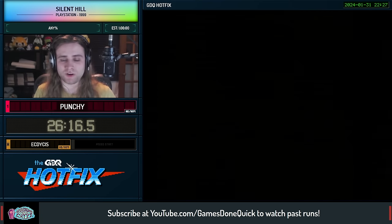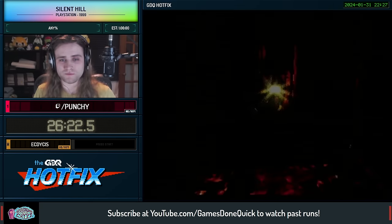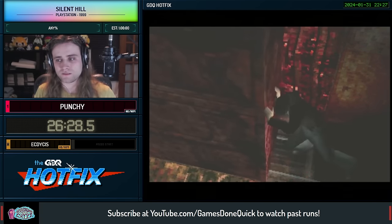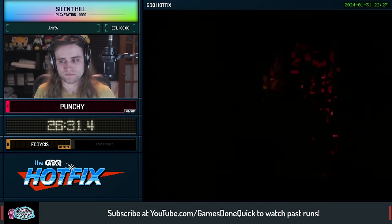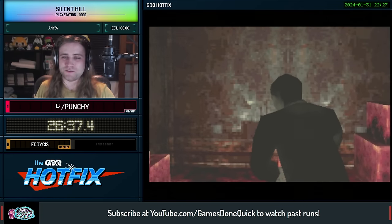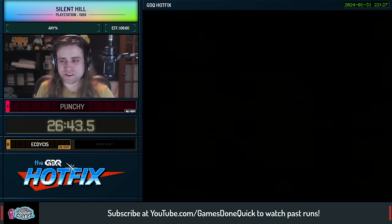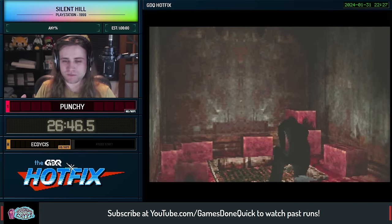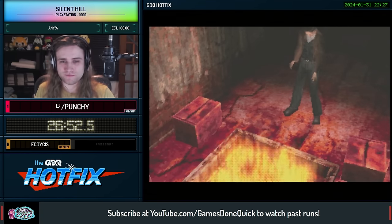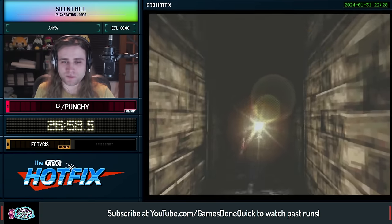That is actually a lot harder to execute properly than I think I just made it look. If you wait too late to start shooting, she'll grab you. If you start shooting too early and don't push her back far enough, you don't get through. It is very easy to get blocked by the nurse there and lose like 10 seconds, and 10 seconds is a lot of time in a Silent Hill 1 run — this game is very optimized at the top level. This is the room where the framerate suddenly increases to a solid 30 — the high FPS burning room. Please enjoy these frames.